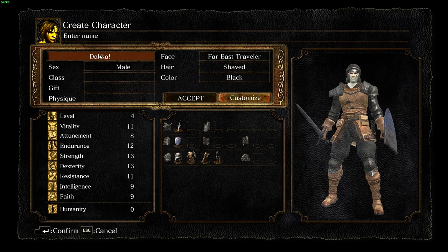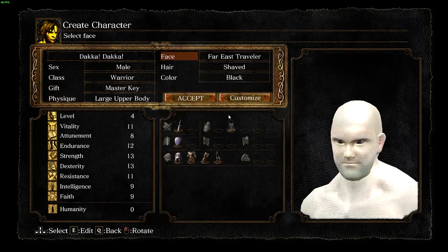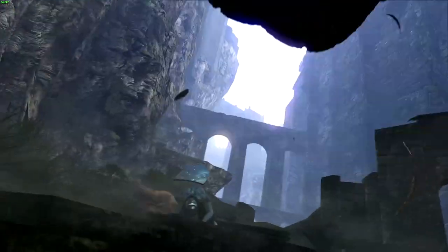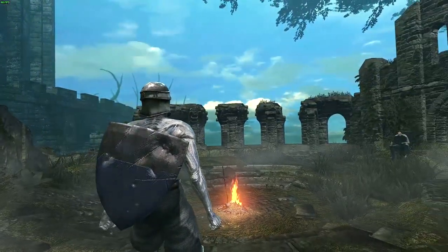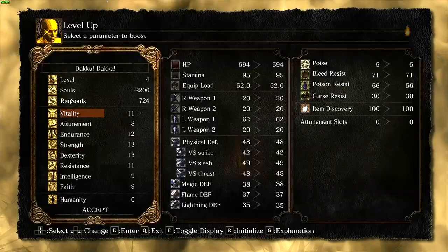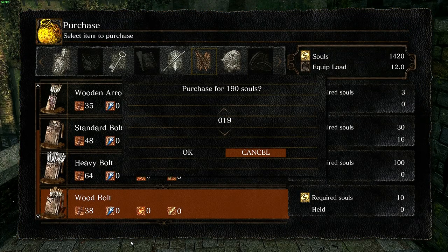I named this character Daka Daka because we're all about that maximum shootingness. Choosing the warrior class since none of the starting classes have a crossbow, and warrior has the most levels in the stats that will be used in the challenge. After beating the Undead Asylum as normal and arriving in Lordran, our first goal is to get the light crossbow from Undead Burg.